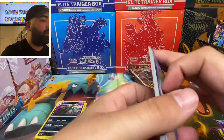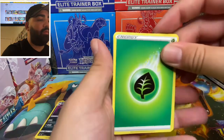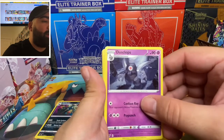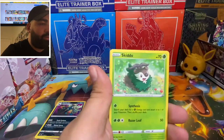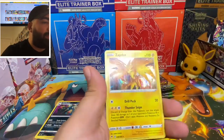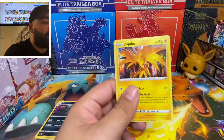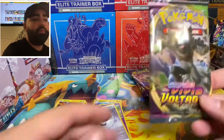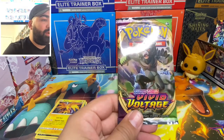Card code for you guys — one, two, three, four. We got leaf energy, Burton, trainer, Dusclops, Ruckroft, Pistol, Skido, Feroz, trainer, Aceptos — holographic! Actually have this one, and the reverse for the trainer. Alright, moving on to the next pack.